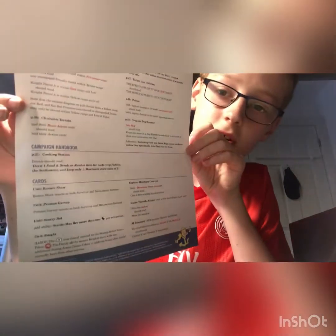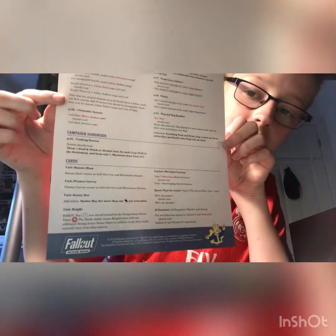There we go, the box is open, let's put it to one side. So here we have the rules of play sheet that comes with it to tell you exactly how to play the game, with the Fallout logo and Vault Boy in the corner.